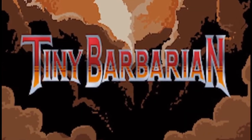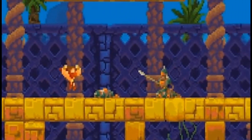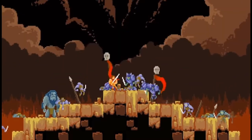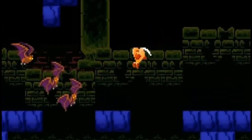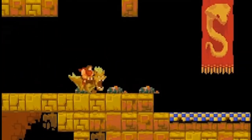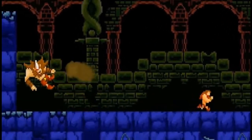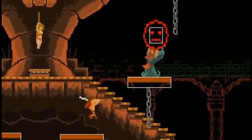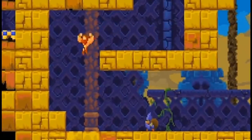Next, for pixel art fans, first up is Tiny Barbarian DX — truly a pixel art love story. You play as a barbarian on a quest for vengeance, combining 2D platforming with combo-based hack-and-slash combat. The environments are colorful, the chiptunes are a great fit, but don't let the simple presentation fool you — this is not an easy game. It's meant for veterans who appreciate a challenge, not younger kids just getting into platformers, and it comes in at around $20.